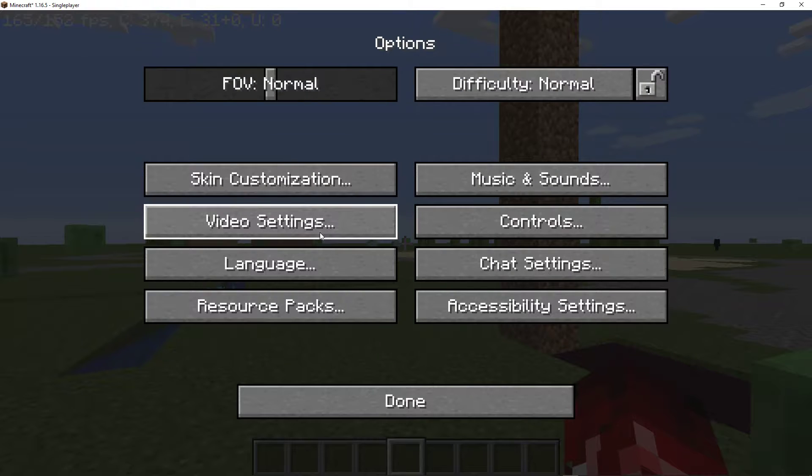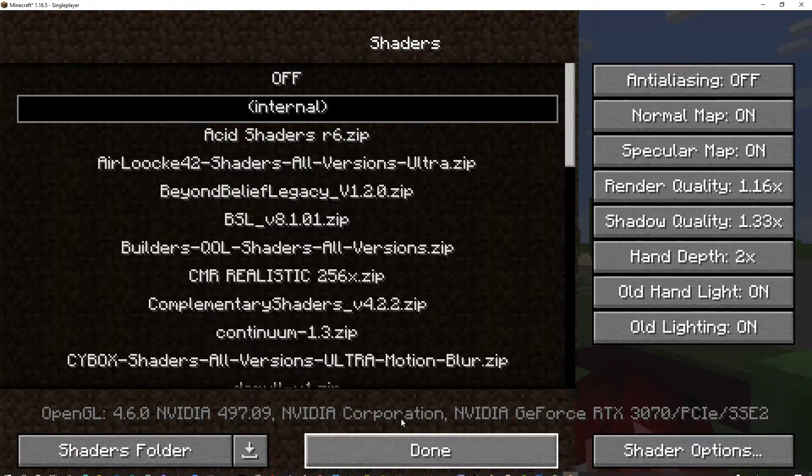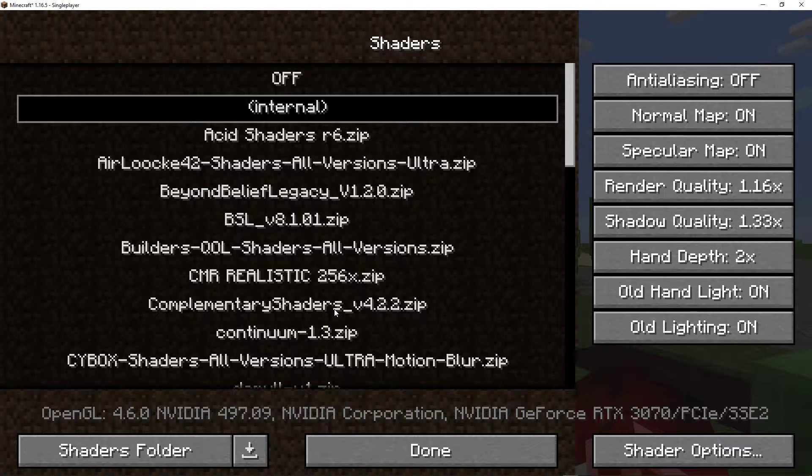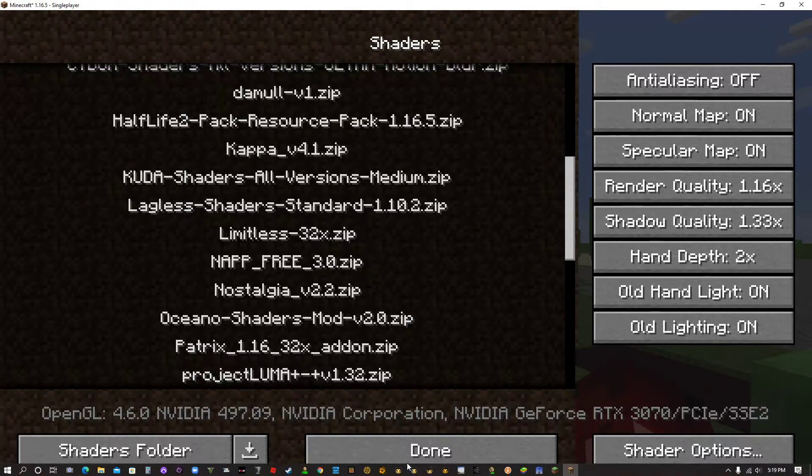So now this one requires Optifine, which is a thing that shows shaders. I think it used to be GLS or GLSL something. Go to there and then just hit Optifine — it'll say Optifine and then you can download it, and then just get any shader you want. I'm going to be using the Cup of Shaders.